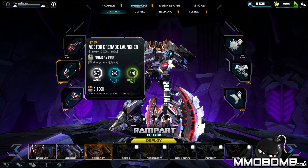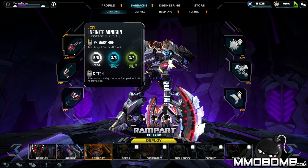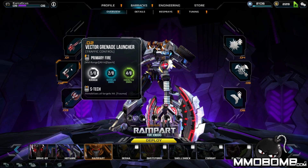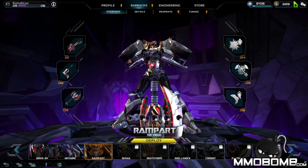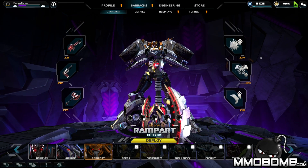You can look at each weapon and determine which is best at which. This one does three out of eight shield damage and three out of eight health damage, so it's kind of middle of the road. This one is much better for health damage but doesn't do as much shield. And this one is equal for both. Since he's a brawler, his abilities reflect that.